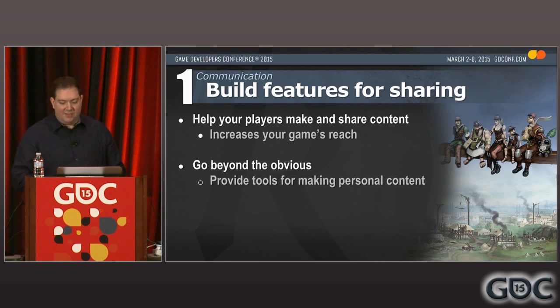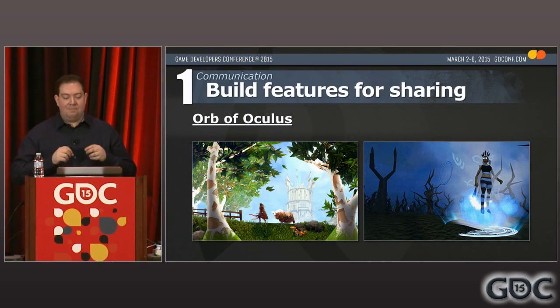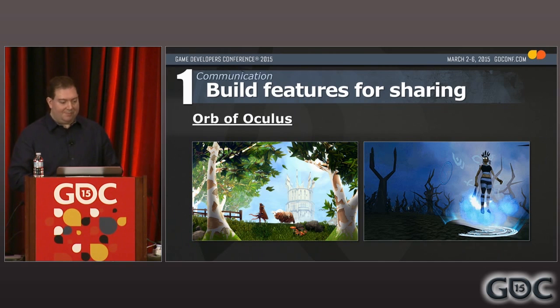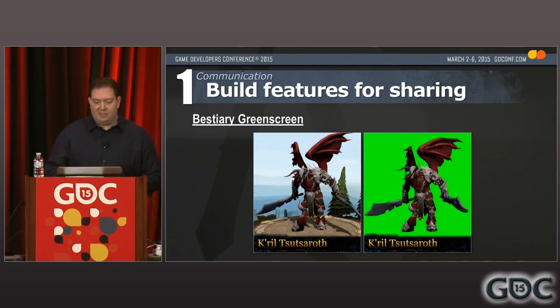We've built a few features that have worked well for this. The first is called the Orb of Oculus — it's a feature that puts the game camera into an object that players can control. It essentially decouples the game camera from their player character, allows it to be moved independently, you can hide the game UI and position everything in the scene. So players can set up screenshot poses for stuff they want to share, or it allows them to record video clips for their machinima. The next example is from our Bestiary — a feature on our website where players can look up the stats of monsters, pose them, look at their animations. For almost no extra effort, we put in a green screen mode which allows players to much more easily cut out the characters and bring them out of the background so they can use them in their own memes on social media or their fan art. A tiny thing but really useful for players.